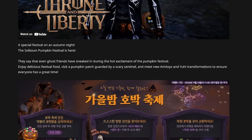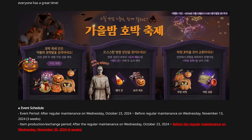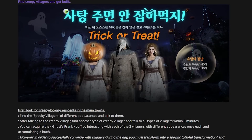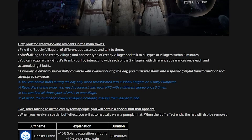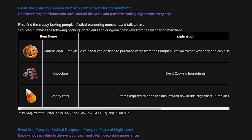They've also posted a Korean version of this event over on the Korean Throne and Liberty news page, which gives us a bit more insight. It looks to be exactly the same content. You can find creepy villagers and get buffs — if you morph into a ghost you can actually see them during the daytime. You basically have to find the spooky villagers in different appearances and talk to them. After talking to the first creepy villager, find another type and talk to all villager types within three minutes.